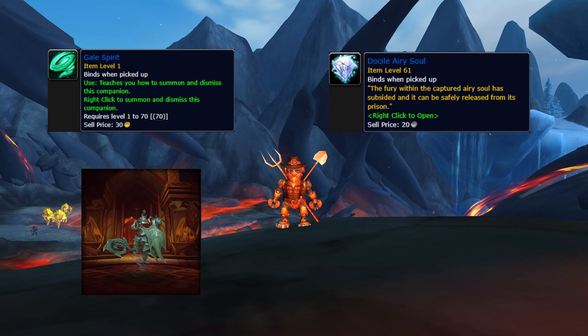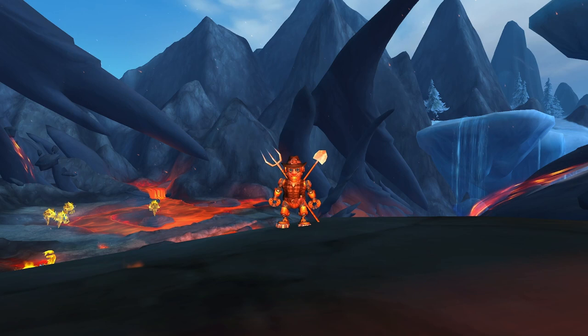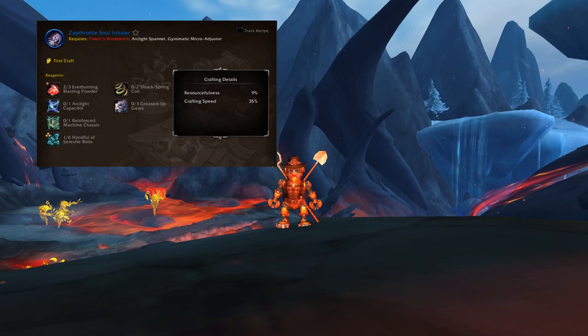You might be wondering what these items are and how to get them. The first thing you need is an item called Zap Throttle Soul Inhaler, which you can buy from the auction house or, if you are an engineer, you can craft it yourself. The item is usable by everyone, not just by engineers.